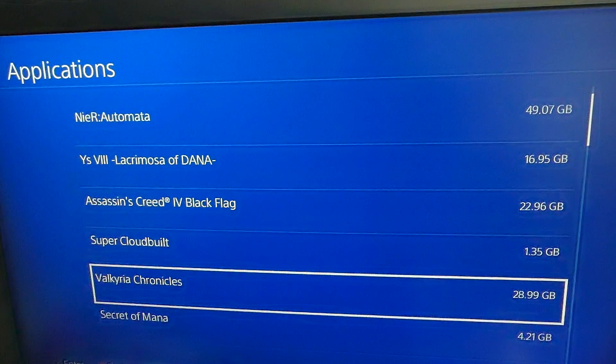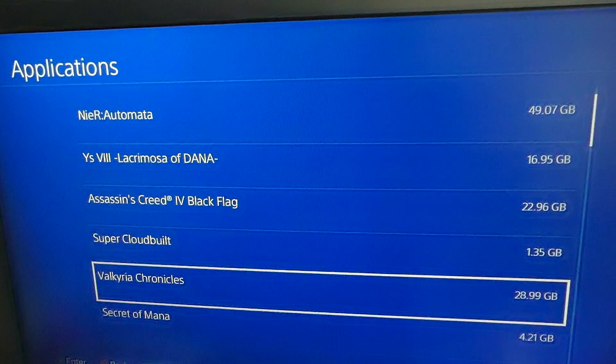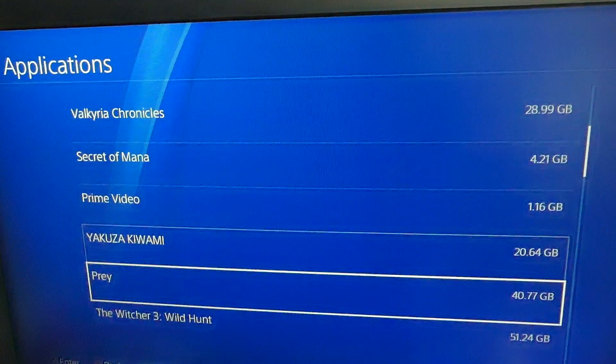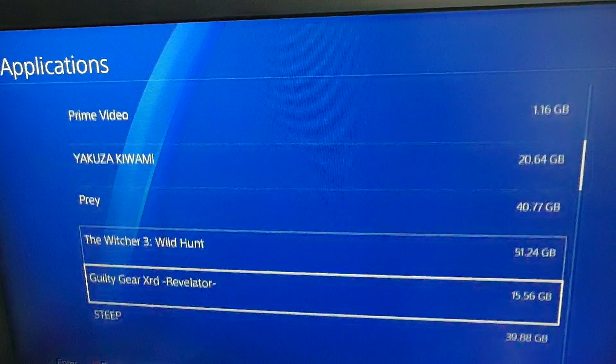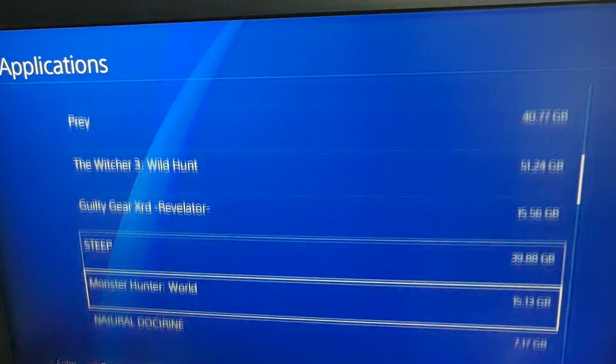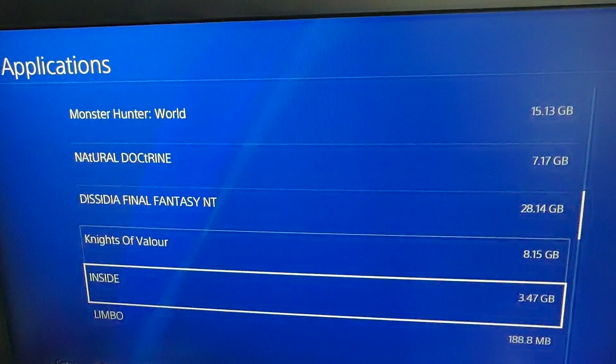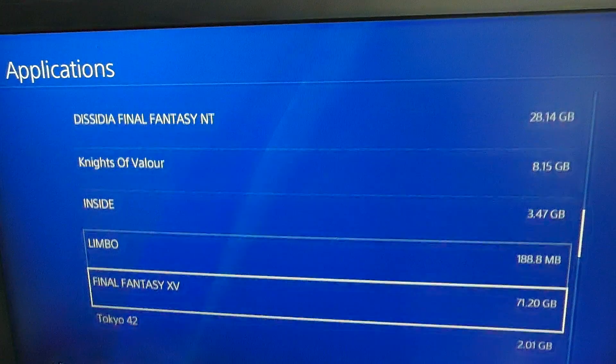If your games average around 10 gigabytes — like if you're really into indie games — you'll be able to install around 84 to 85 games on the system. If they average 20 gigabytes per game on a 1TB PS4 console, you'll be able to put on around 42 games. Getting more realistic, if your games average around 30 gigabytes per game — which is the average I found for a lot of gamers I've talked with — you should be able to put on around 28 games.